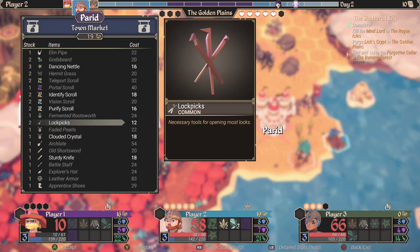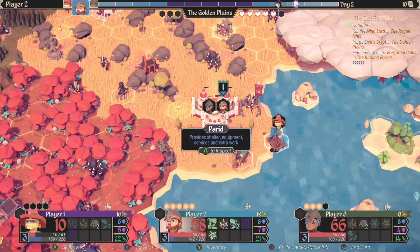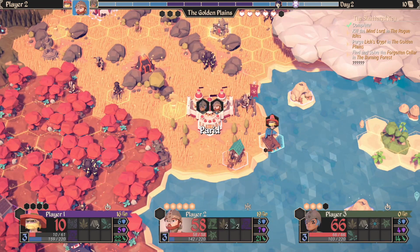All these events are done through rolling dice, but at the cities you can do services — you can rest, meditate, and pick up items.